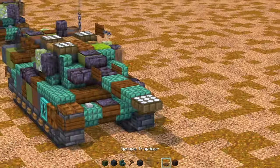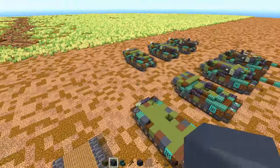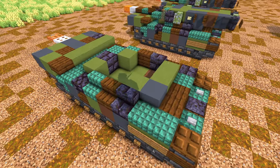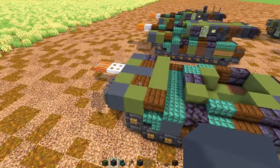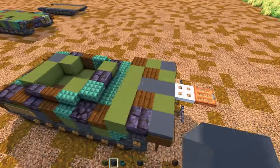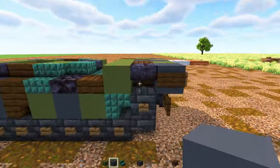Now for the transport variant — the first two layers are the same, but the third layer is a little different because the turret is facing backwards, so some of these are swapped. There are also trapdoors here in the back. You can look at that layer right there with the 3D effect.